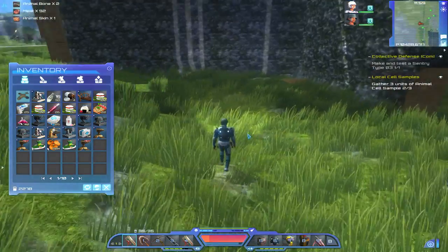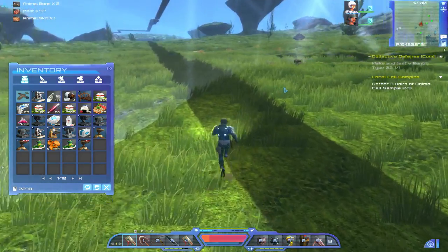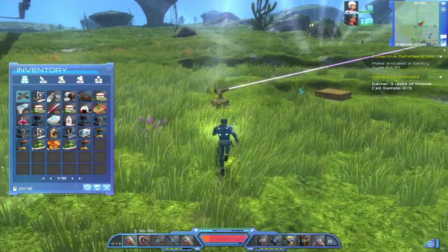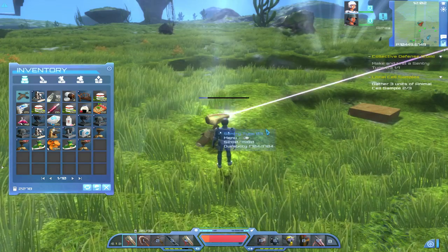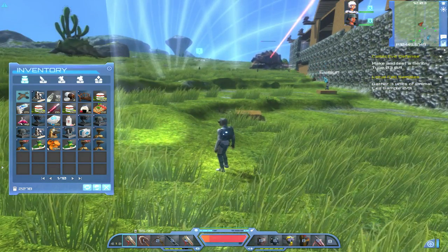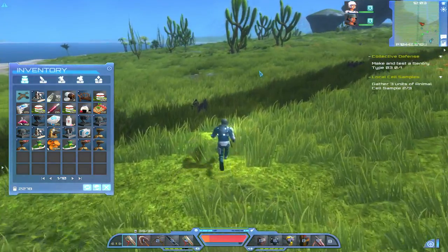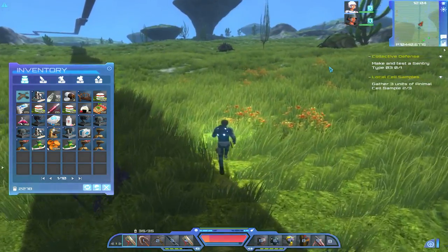I just can't seem to walk by all the dropped food on the floor without picking it up — without getting this strong urge to loot. Anyway, let's grab this gun because it's not doing what I want it to do. I don't want it to attack that giant. I want to get my last cell sample, so let's look for something else that isn't going to take 10 minutes to kill.